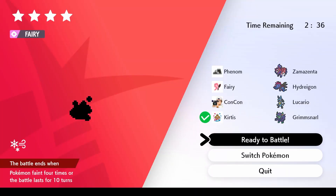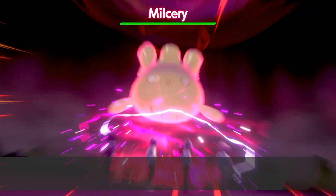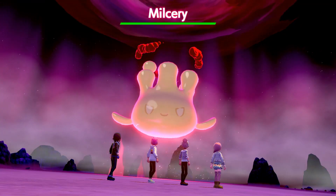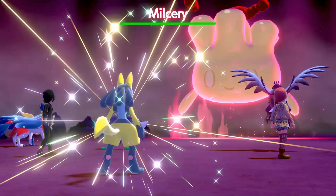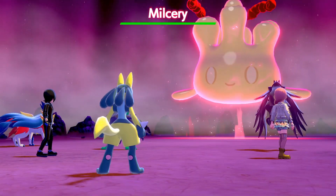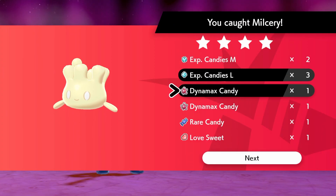Welcome to this video on Pokemon Sword and Shield. Today we are looking at the new event for Milcery, who is available for a max raid across your whole game — literally in your Y-COM, they will pretty much be everywhere you go. You have an increased chance of finding them. It's a new event in Pokemon and you can also find certain sweets to evolve Milcery into Alcremie.